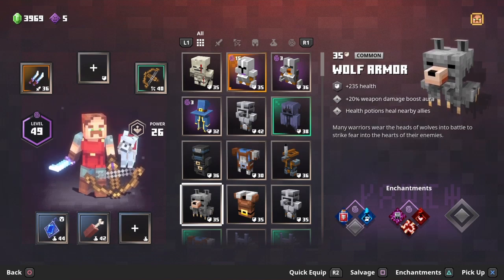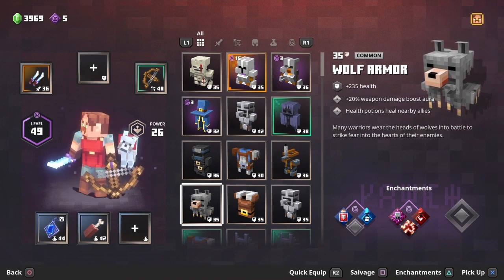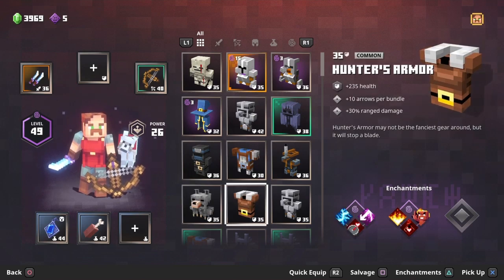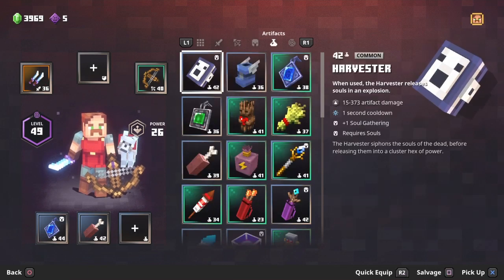At the bottom of the armor list is the hunter's armor — if you were just running bow builds this would be helpful, with 10 extra arrows per bundle and 30% ranged damage. But since I don't run a pure bow build, it's at the bottom for me.